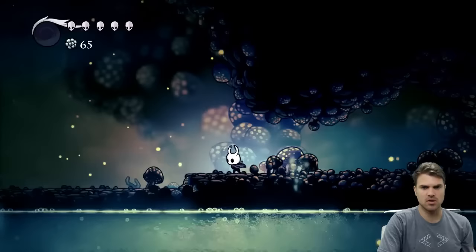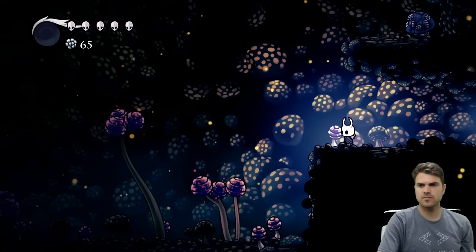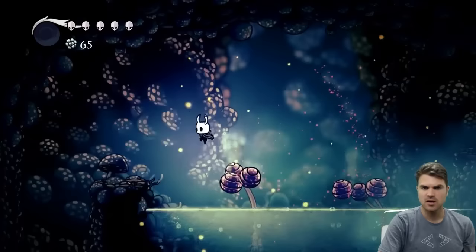So now that we made it to the left, we're gonna stick to the left. In this room we're gonna be going to the left until we bounce across a couple of mushrooms across the acid. And then after that we're gonna cut back to the right.